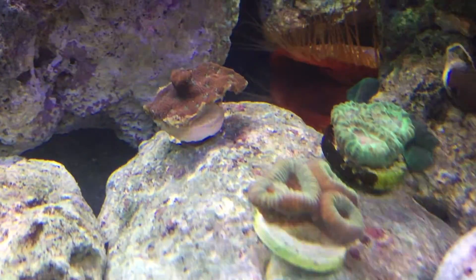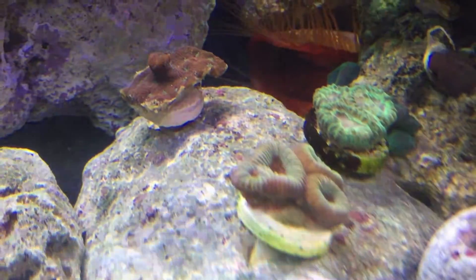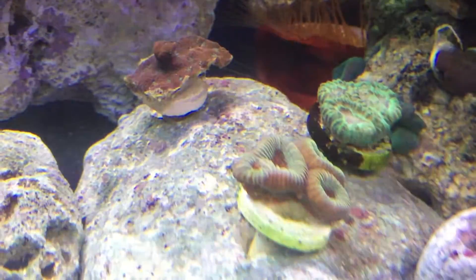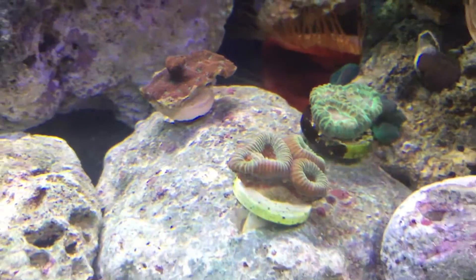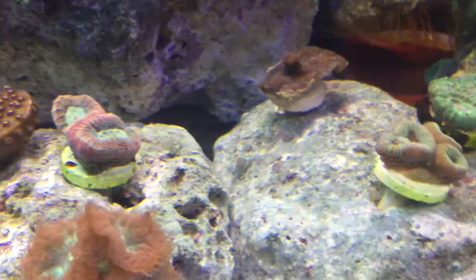In those other rocks, I placed my corals — there's a blastomussa towards the left, and I put all my favias, my closed brains, and the favias — the green one up on top to the right. It's nice because the center is pretty symmetrical, so I think that looks nice.